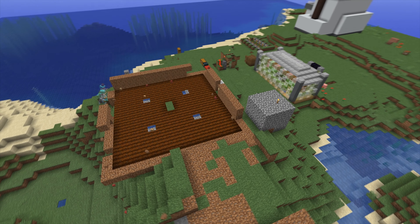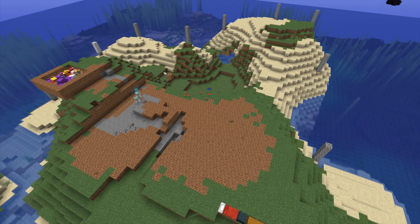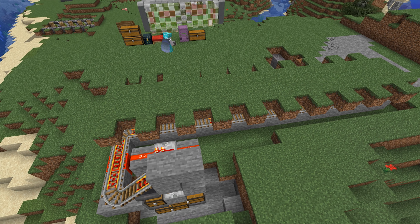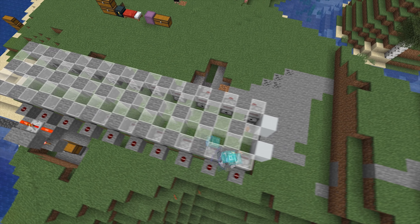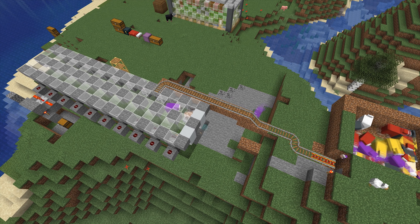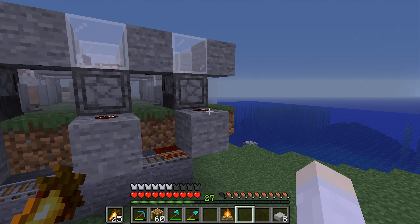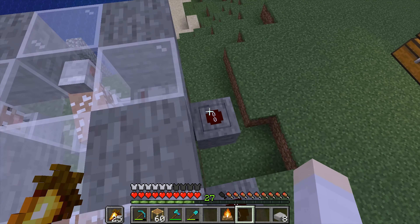Next, I want to build another farm — and as you can probably guess from those sheep in that pen, we are making a sheep farm. In 1.14, dispensers can shear sheep automatically, and if we provide sheep with grass to grow their wool back and run a hopper minecart underneath, we'll basically have a fully automatic wool farm. Well, not fully automatic, because we don't supply dispensers with shears automatically, but that's more than enough for us. We have an observer here, and the moment when the sheep eats grass, this observer will trigger a redstone pulse, trigger a dispenser, and shear the fresh wool off the sheep.